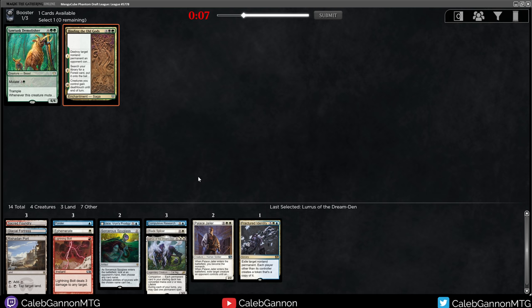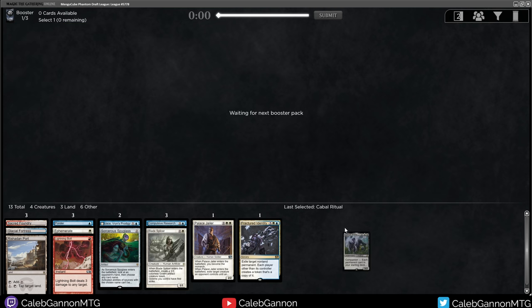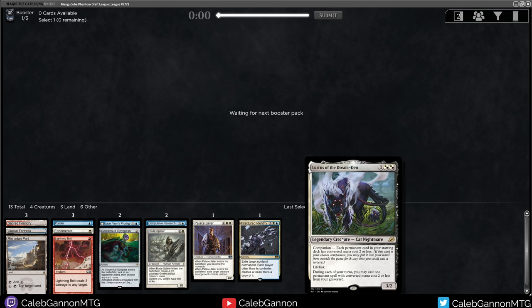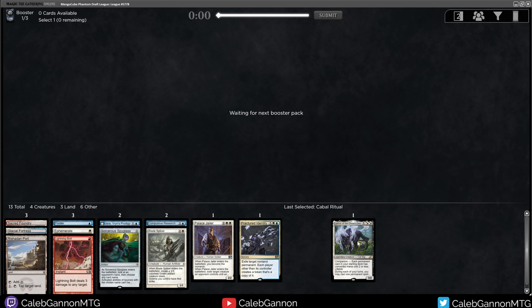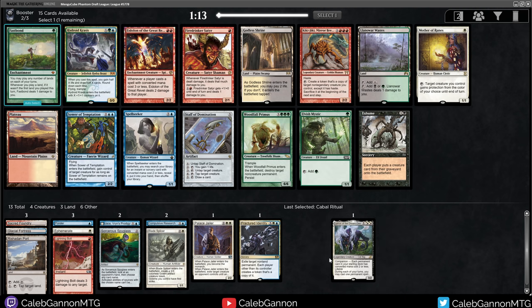Here we can take Finding the Old Gods, which I will be playing. Last pick, Cabal Ritual - so someone did take Thalia, but it could have been a hate draft. There's a baby Lurus! I'm spending more time looking at the art, and the more I look at art the happier I get with this game. There's just a tiny little one. That's so cute.